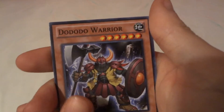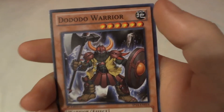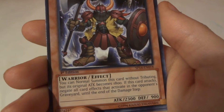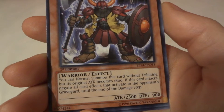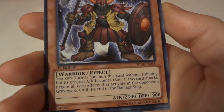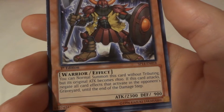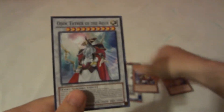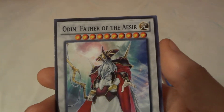Then we have Dodododo Warrior. Earth attribute element, level 6, warrior effect. You can normally summon this card without tribute, but its original attack becomes 1800. If this card attacks, negate all card effects that activate in the opponent's graveyard until the end of the damage step. Wow, that's super cool.